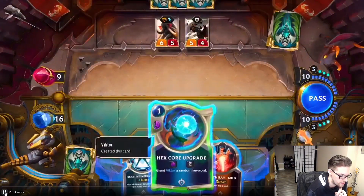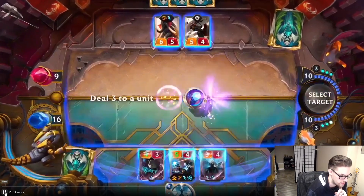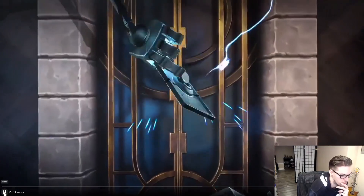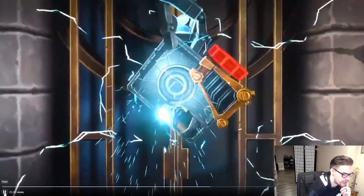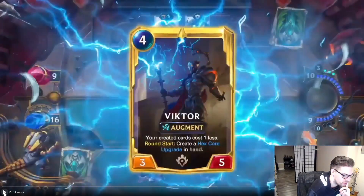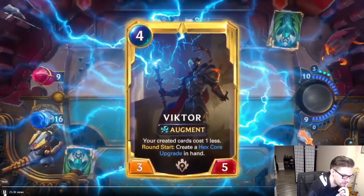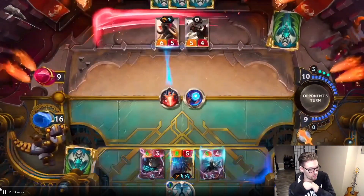He has his Death Ray there dealing three. He's almost leveled up. So you're gonna keep giving him random keywords and he's gonna keep getting stronger and stronger. Your created cards cost one less, and on round start he creates a Hex Core. God, that is strong — then he becomes a three-five, which is really really good.